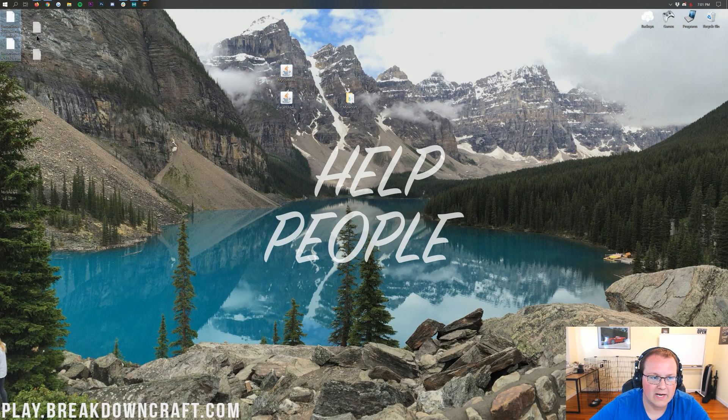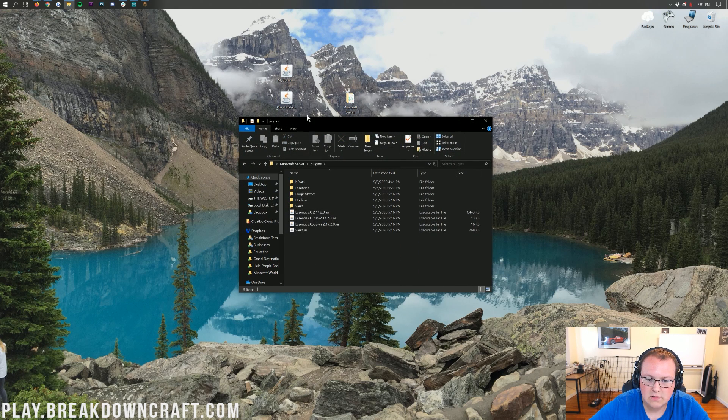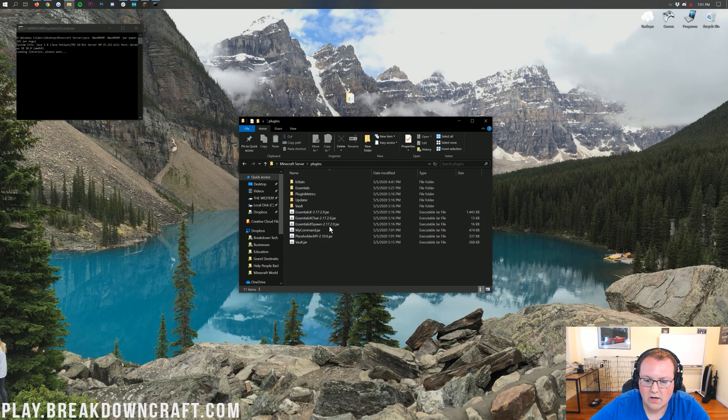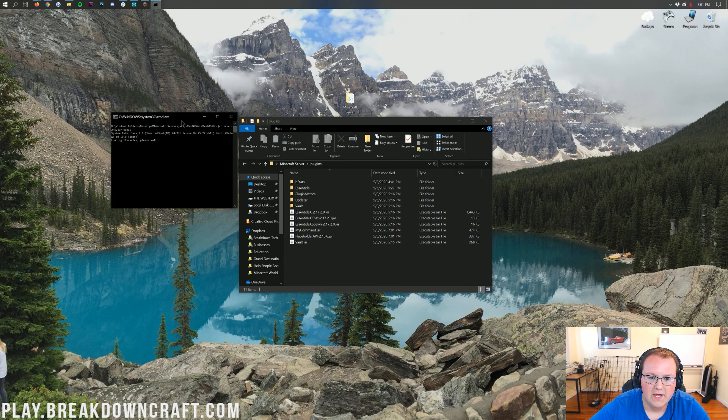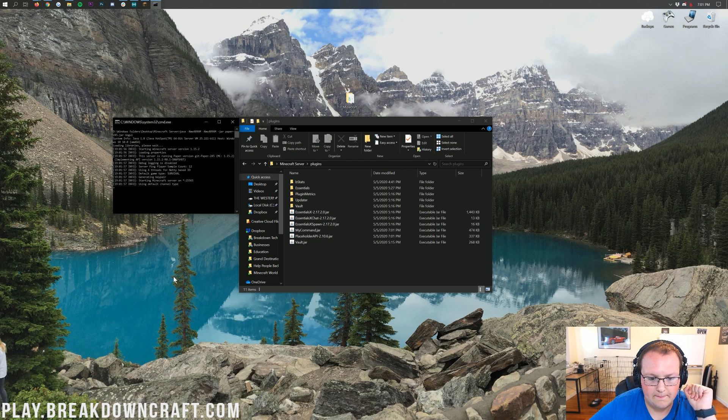We have MyCommand and PlaceholderAPI downloaded. We're going to go ahead and get those installed. I also have Essentials and Vault already on this server — you should always have those two plugins. You should always have Vault and you should always have Essentials. Now let's go ahead and run this server, and once we do we'll see the config files generate. I'll do a quick jump cut until the server is started up.